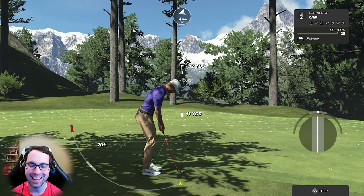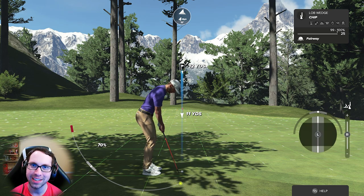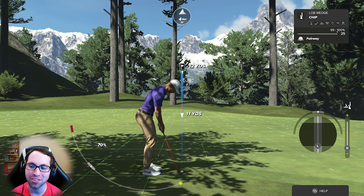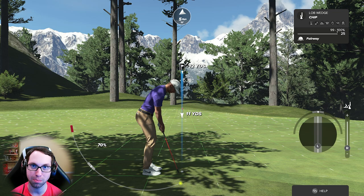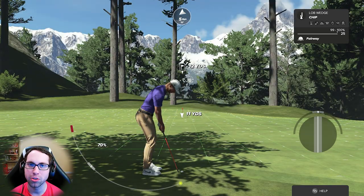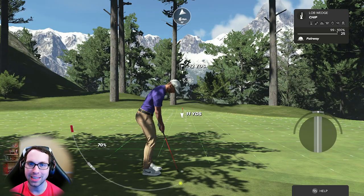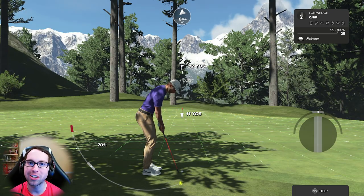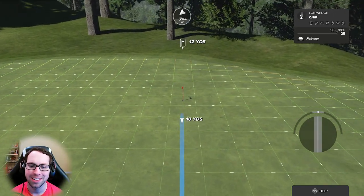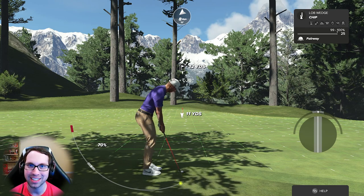The most important step for me: hold down the shot shaping button — LB or L1 — move the left stick all the way down to add full loft, and move the right stick all the way down to add full backspin. That is how I approach every chip shot. Then do the eye test: does the distance feel right? And compensate based on how you've been playing — if you've been overpowering chips, aim a little shorter; if you've been under-swinging, add more.